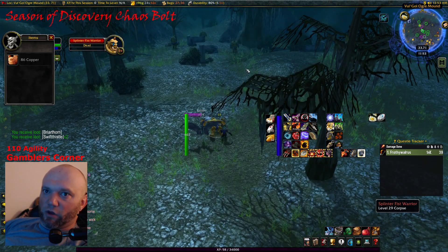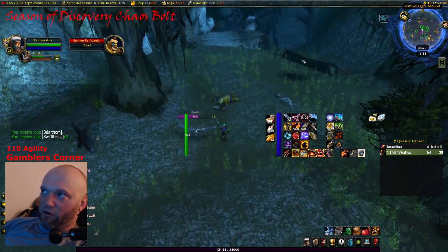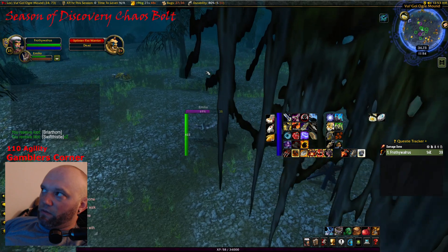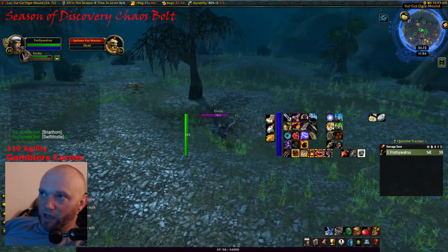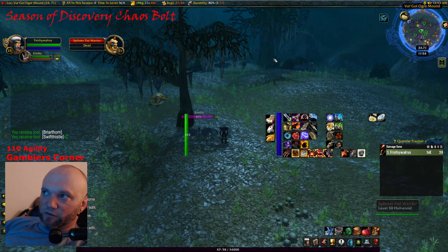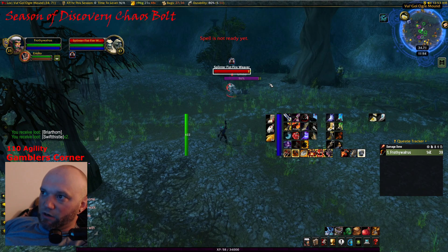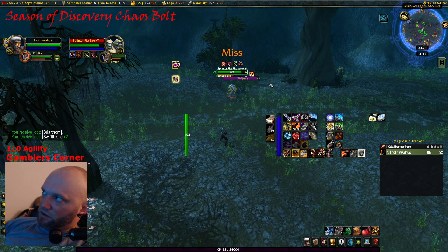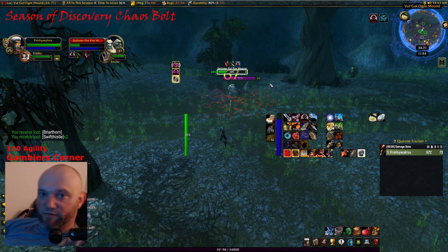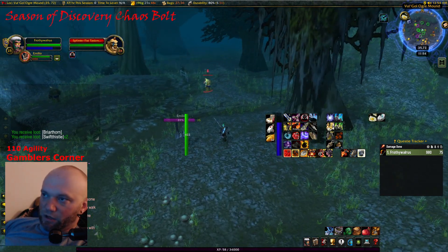Let me share the chest spawn locations real quick. This chest can spawn behind this log over here where it just was, it can spawn right here, there's a spot back here — a third location is right over there where my cursor is, right next to this ogre underneath this tree in the shadow. Then I'll show you the fourth spot — we'll head back over to the east side of this mound and I'll show you where the chest has a fourth position it can spawn.